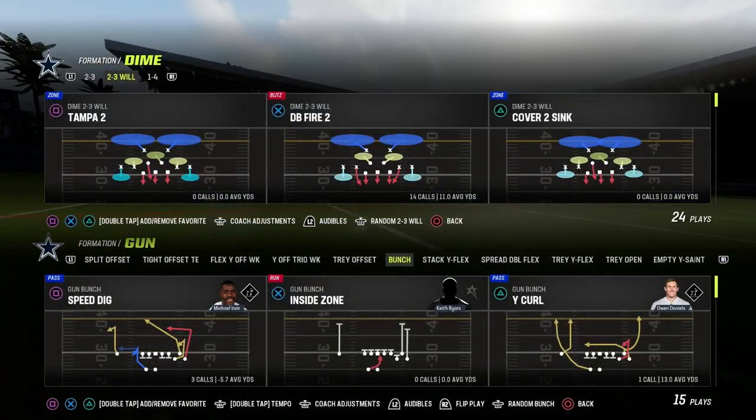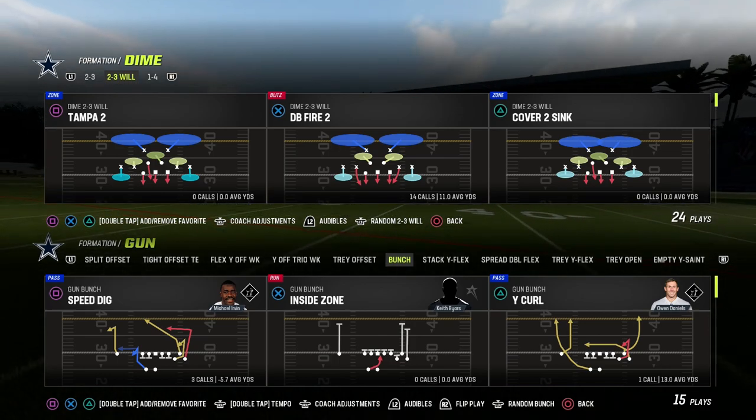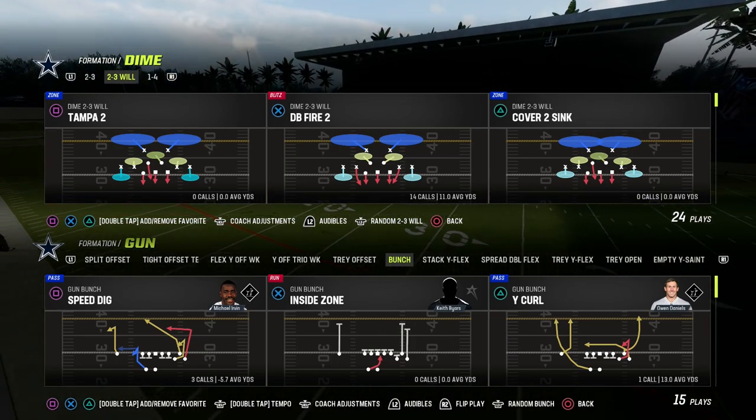In this video, I'm going to show you one of the best blitzes in Madden 23. It's out of the Dime 2-3-6 Will formation in the Baltimore Defensive Playbook.